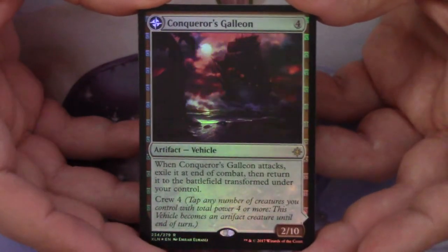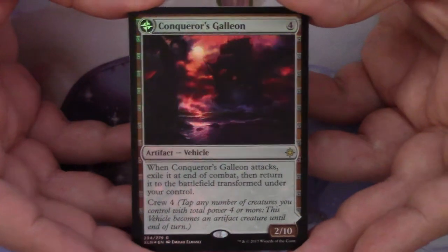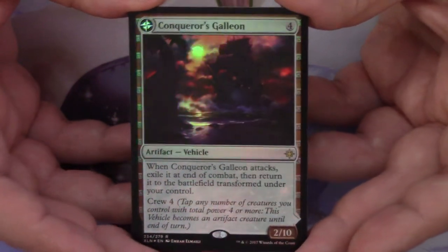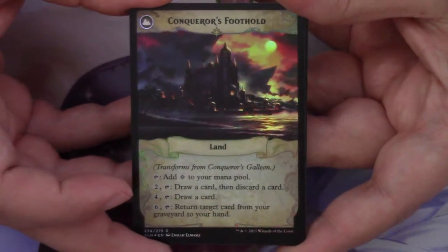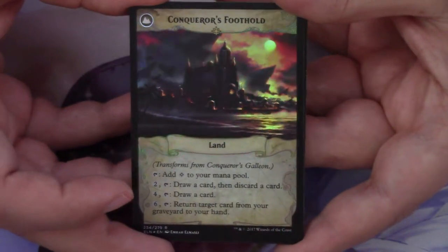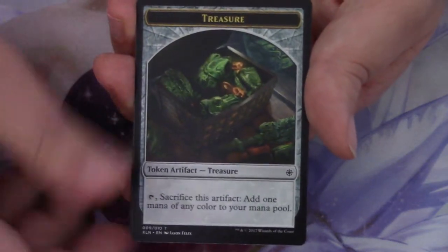Another foil rare in Conqueror's Galleon! First of all, beautiful card — what a gorgeous piece of art, what an amazing foiling pattern. It's a flip card — it flips into the Conqueror's Foothold, which is also in foil and looks amazing. Holy crap, what a great opening so far. We have the flip token and the treasure token behind it. That is phenomenal.